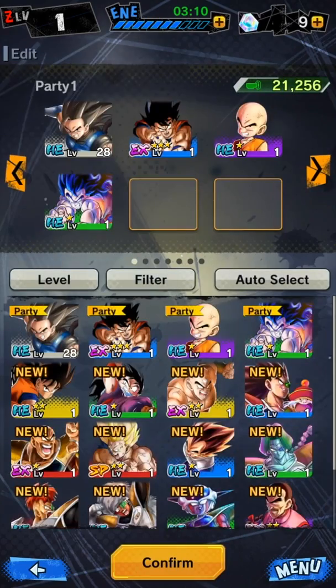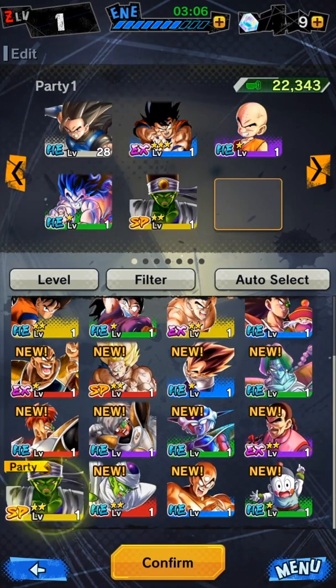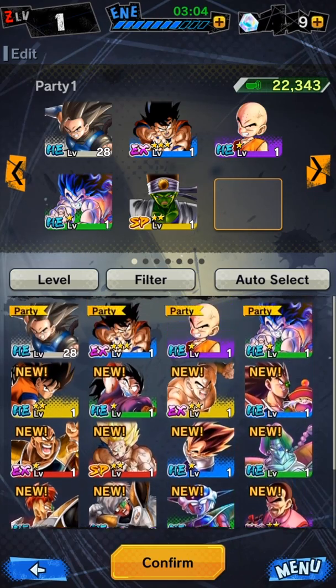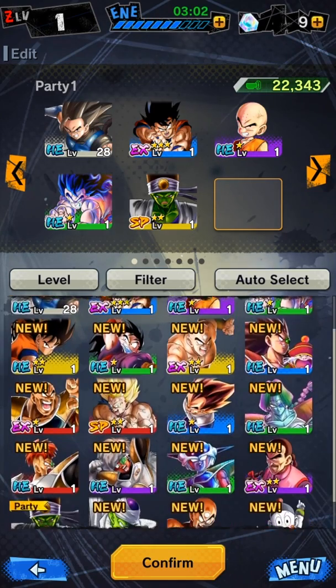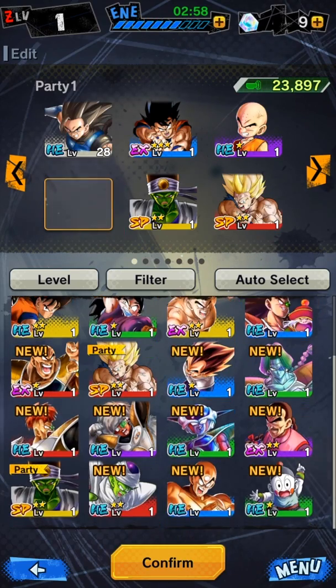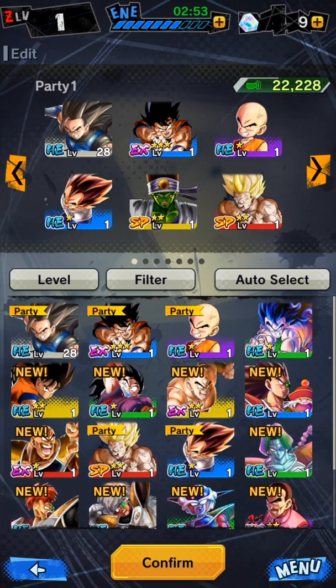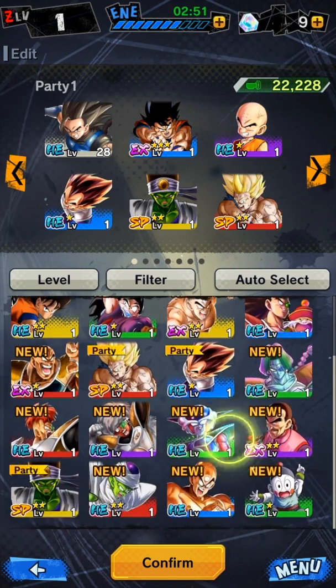Let's quickly edit the team — we'll put in the new sparking units we got. Paikuhan, and where's that Goku — Kakarot. We'll get rid of Yamcha, and I guess we can put in Vegeta. Now let's quickly go check out these cards.